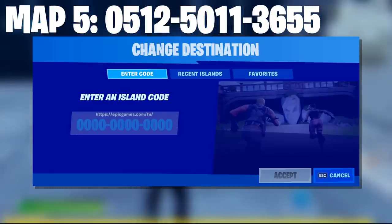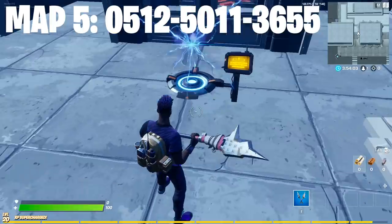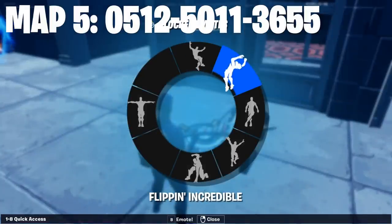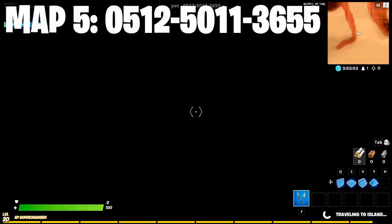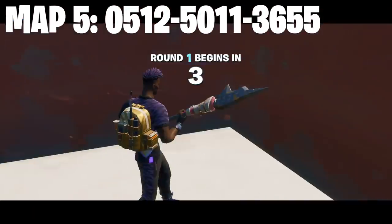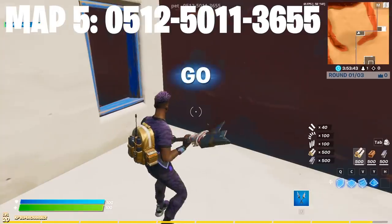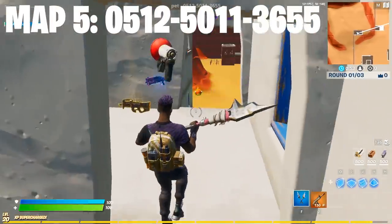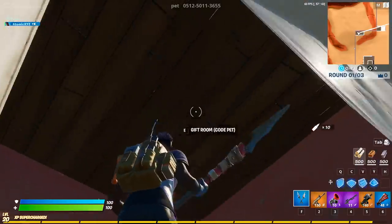The next and final map is another Zone Wars map, kind of like the popular Desert Zone Wars except it has V-Bucks codes — the code is on screen. Press accept and go into the rift, wait for it to start. The gift room is going to be on top of you, but if you want to play the map after, grab some guns first, then press E up there.